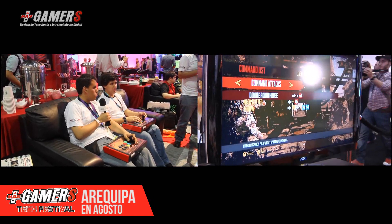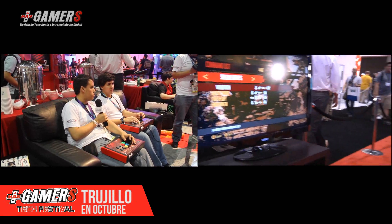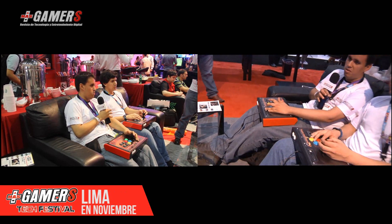Tratando de hacer los combos que vienen en Killer Instinct 1, me di cuenta que empezando así — cayendo desde el aire con puño débil y de ahí patada débil, alternando entre puño débil y puño medio — me salieron como un combo de más de diez golpes. Tal vez sea alguna de las nuevas mecánicas para hacer este tipo de combos largos a los que ya nos tiene acostumbrados la saga.